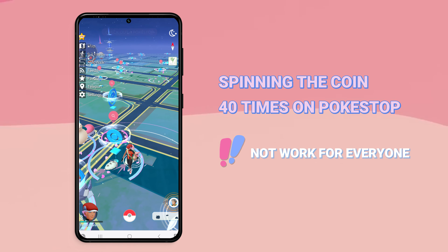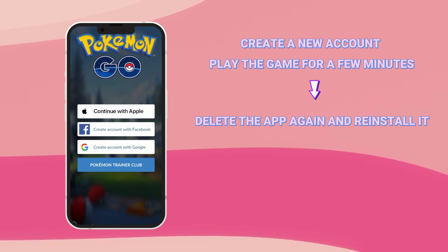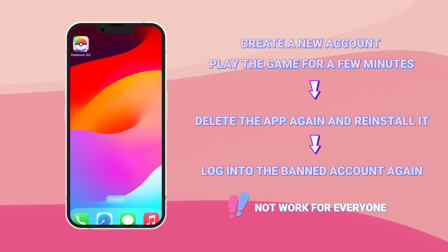For the second method, you can try spinning the PokéStop 40 times to remove the soft ban, though this may not work for everyone. Third, create a new account and play the game for a few minutes, then delete the app, reinstall it, and log back into the banned account — the soft ban may have been lifted, though this also doesn't work for everyone.